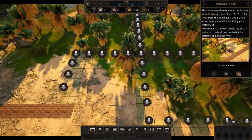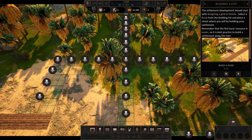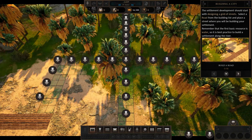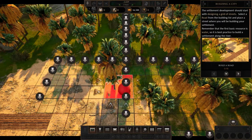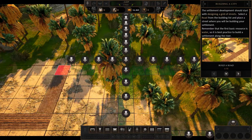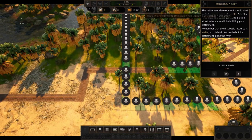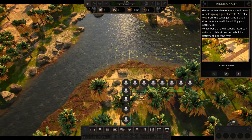The settlement development should start with designing a grid of streets. Select a road from the building list and place a street where you will be building your settlement. Remember that the first basic resource is water, so it is best practice to build a settlement along the river. If memory serves me correctly, it is T to place roads — and it is WASD to move.